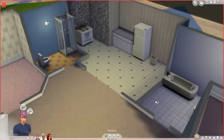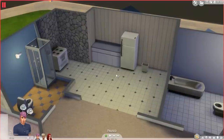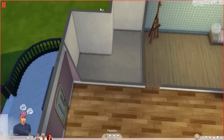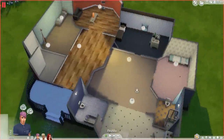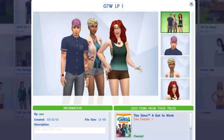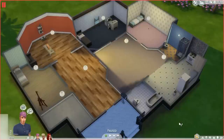We have two bathrooms — one with a shower and one with the bathtub — so hopefully they don't interrupt each other all the time. In the kitchen I hope to get a nano-can touchless trash can soon for extra money. There are two empty rooms I didn't even paint, put flooring in, or add a door to, because I didn't want to waste money on empty space. If you'd like to download this family or the house, links will be in the description to the gallery, along with my username.